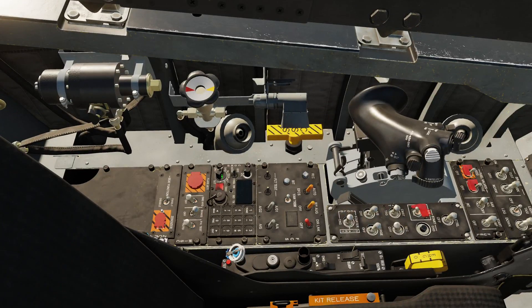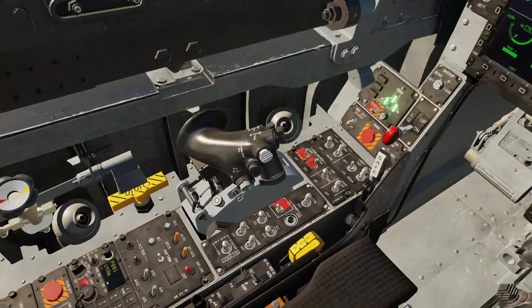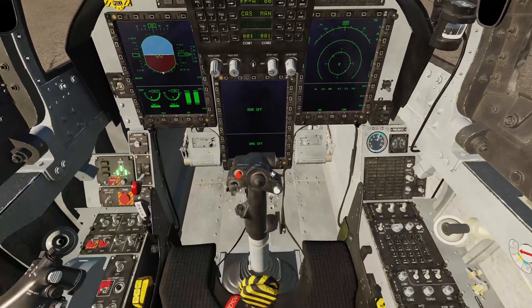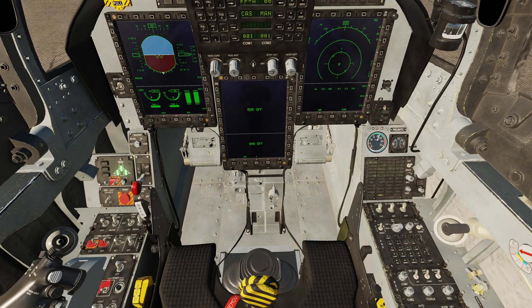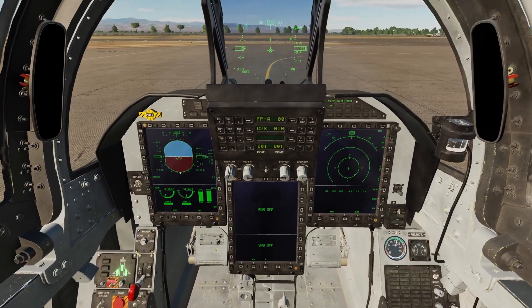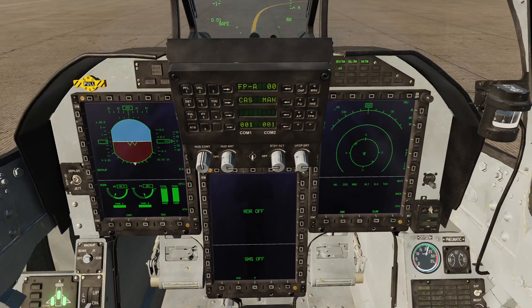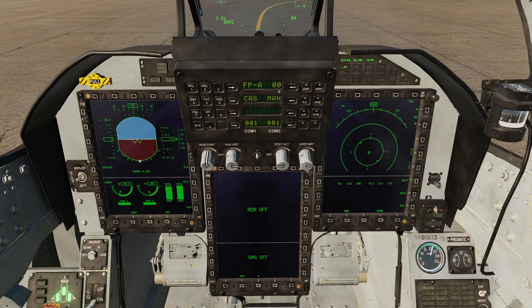Also while we're down here, let's turn on the radio. I'm going to put it into transmit, receive, and ground, and make sure the volume is all the way up. You normally control the radio from the UFC, but it's nice to have the backup head set up as well. Next part of the setup is the INS align. To do the INS align, we want to configure Waypoint 00 because Waypoint 00 is current position information and that'll be used for the alignment of the system.